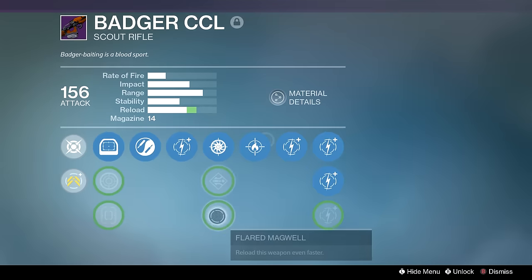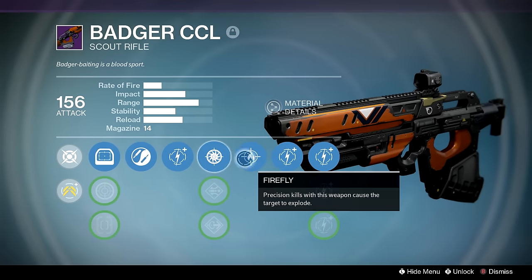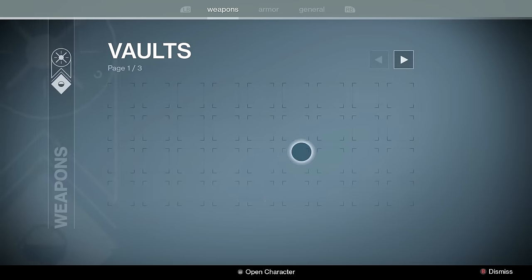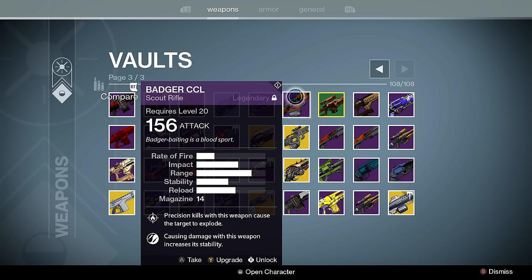Badger CCL — yes they re-released it, but I'm probably not going to get a better roll. This was more of a PvE gun but I kept it because it's fun in Combined Arms: Zen Moment, Send It or Snapshot, and Firefly. It does everything you want in a scout rifle, and Firefly is actually useful because it's max impact. The Firefly explosion is tied to the weapon's impact, so it's likely I can kill someone in one less bullet if they're standing near each other when Firefly erupts.